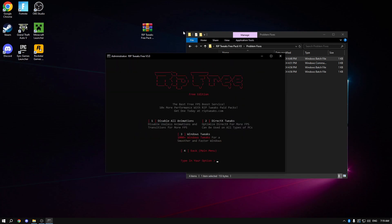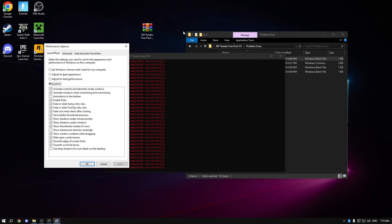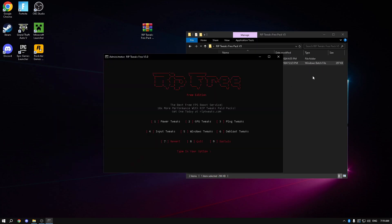For Windows tweaks, you can disable all animations, apply direct text tweaks, and Windows tweaks. When prompted, click adjust for best performance, click apply, and the script will continue applying. Once that's finished, go back to the main menu.